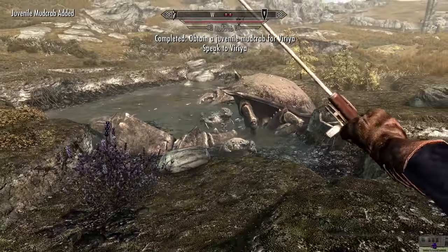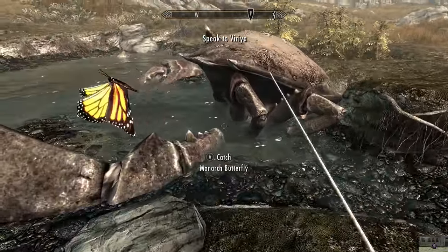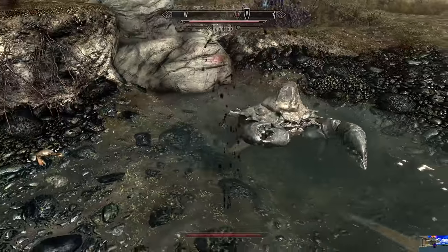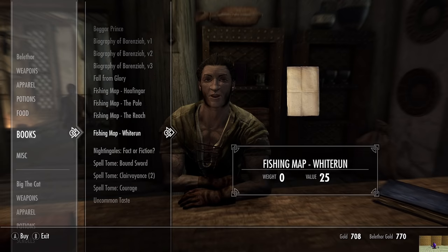I then turn my rod on what was probably his parents. If Batman has taught me anything, in doing this the baby mudcrab will grow up to be big and strong with only minor trauma along the way. While I could hand in the crab now, I still have some fish to catch for Deepwater, so I instead head back to the city to sell the tree sap to Isolda, and then use the money she gave me to purchase fishing maps from Bellathor.